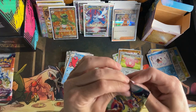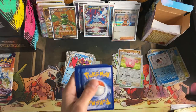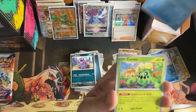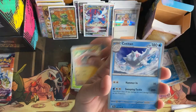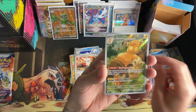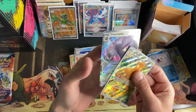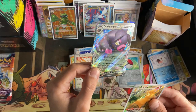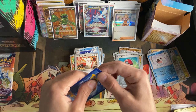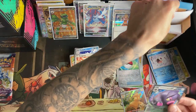Sorry, my shoulder's messed up from that accident — starting to hurt a little bit, got cramped up for a second. I got two packs left after this one guys. Basic Energy, Grimer, Bruxish, Cacnea, Sandow — Cetitan, Team Star Grunt, Zangoose, Poké Ball reverse, Palmont — that's like a Galarian Gallery type thing, Trainer Gallery — Palmont and Oinkologne. Oink-alone — it's like cologne, that's how it's spelled, so I'm gonna say Oinkologne.